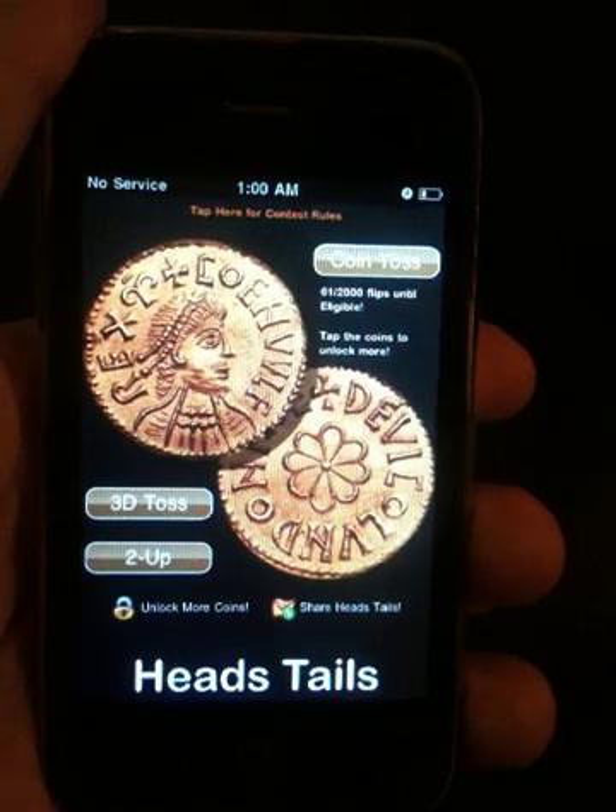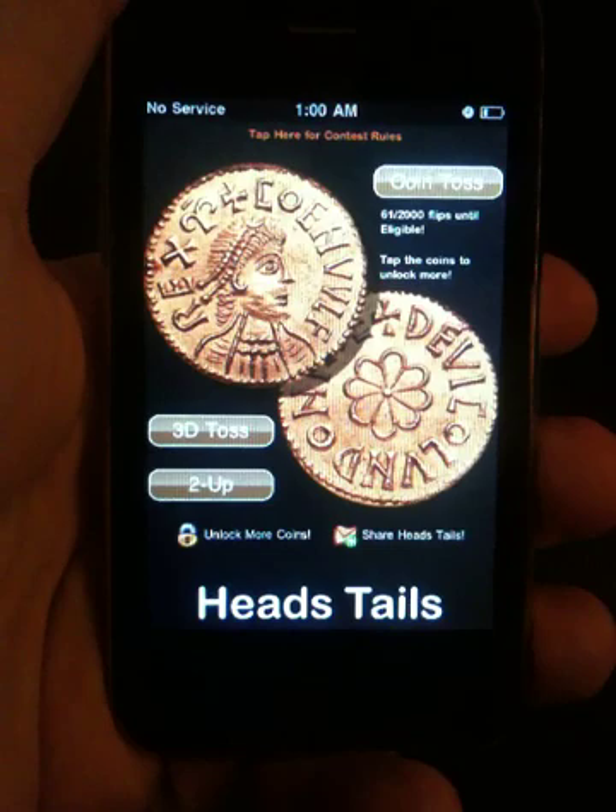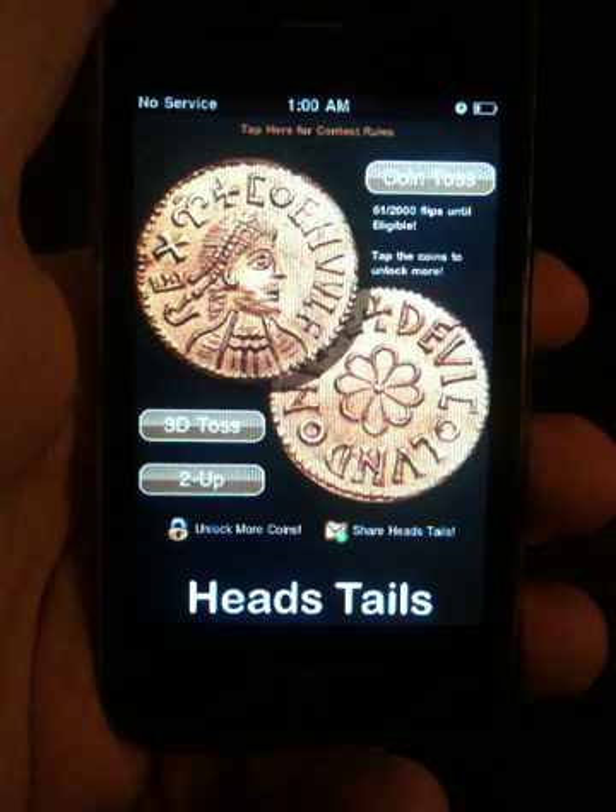My name is Richard DeLosantos. I'm the founder and director of Splaysoft. I'm going to be demoing HeadTails. It's a coin flipping app that we've had in the App Store for a while, but we've been keeping it up to date with new coins and new features, such as being able to share your scores up with Game Center and unlocking new coins with in-app purchases.